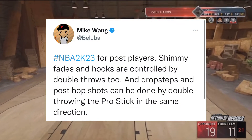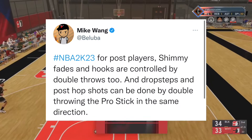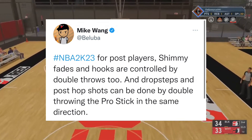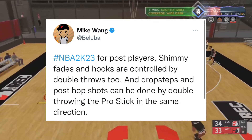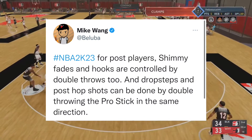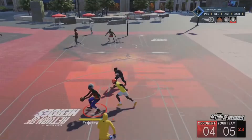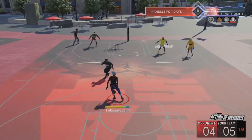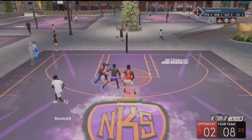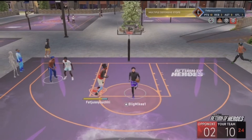2K Mike Wayne also went to Twitter and said: for post players, semi-fades and post hooks are controlled by double throws too. Drop steps and post hop steps can be done by double throwing the pro stick in the same direction. I've never been a post-up guy personally, but it's looking like you're able to do more moves with the double throws — basically flicking the right stick the same way twice. It's going to create a skill gap between who can do those cheesy drop steps all the time and who actually knows the stick movement.